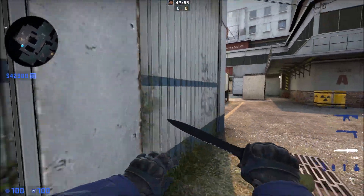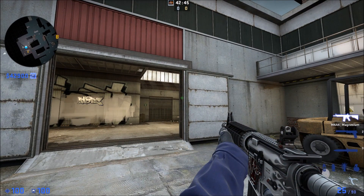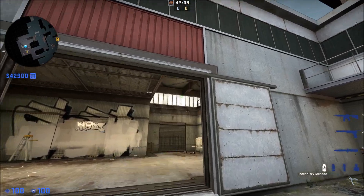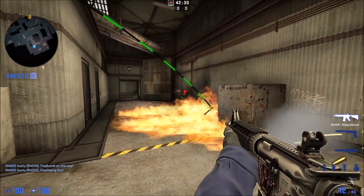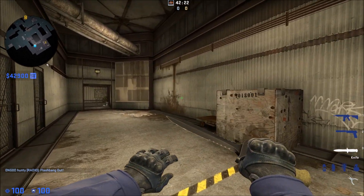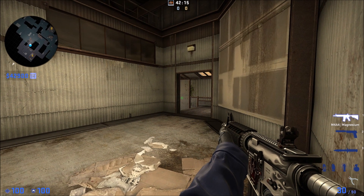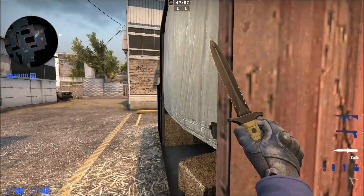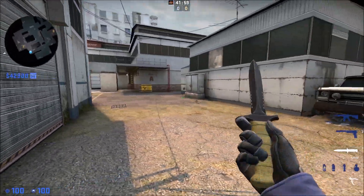If they take middle and your A site player is going to be pinched, the response as an A player should be to take A main. You can throw a molly like so and a flash like this — that's going to molly out back here, and most likely an enemy is going to be standing right there. It's a risky play and you might get killed, but alternatively you might get into A main for free. If they're going to do some type of A hit you could set up an off angle like this where you're going to see their shoulder before they see you and get an easy kill, kind of making up for the fact that they have mid control. These are the type of decisions you want to make based off map control and the enemy information they've given you. This is a little bit more of a complicated concept.